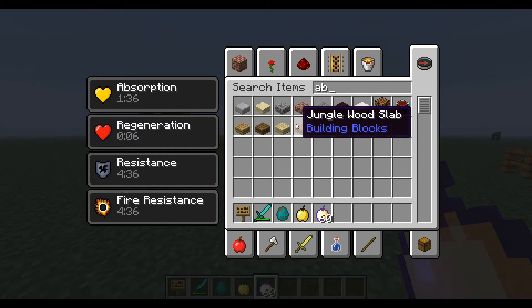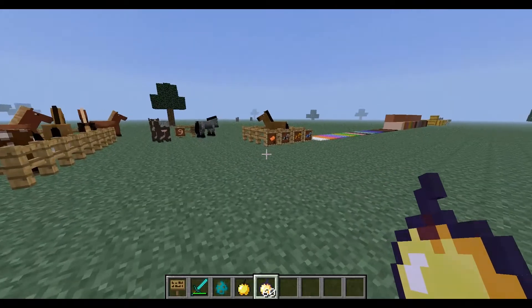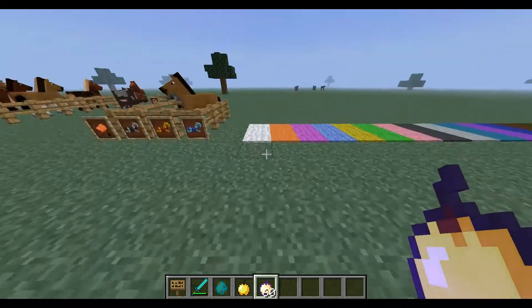The creative inventory now tells you what type something is — like building block or decoration block. They've added lots of cool features in this update, and there's also a new launcher.